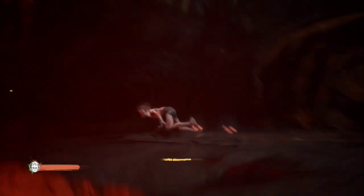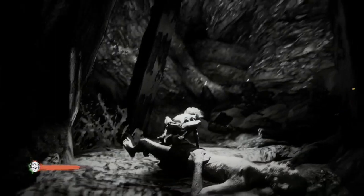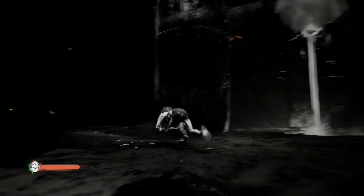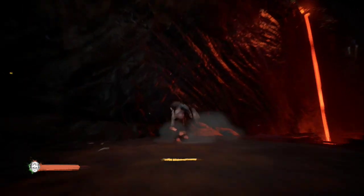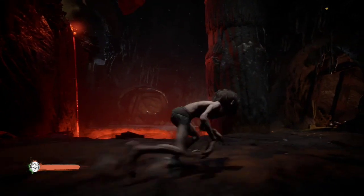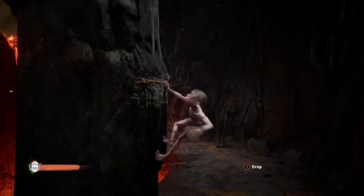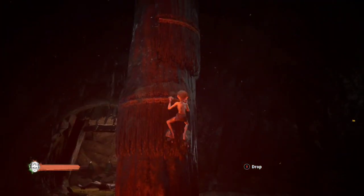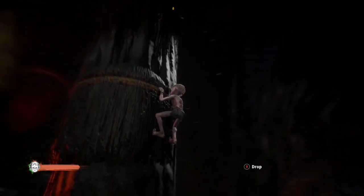We're going to jump over here — we need to go up there. You can use Gollum's Intuition to see ledges you can climb on, bugs, and certain paths. There we go, it's up there. I love the music — the music in this game is amazing. Very good music.